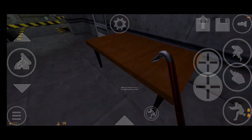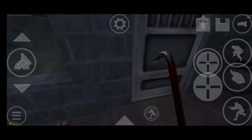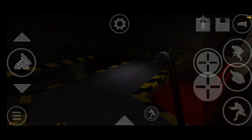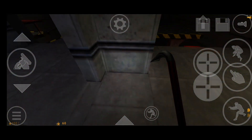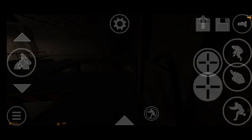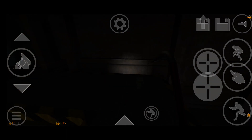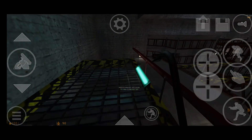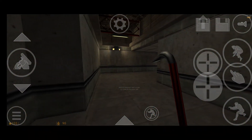Activate your suit flashlight for the next area. Power charging: 15%... 30%... 45%... 60%... 75%... 90%. Remember, your flashlight drains power, so switch it off when you don't need it.